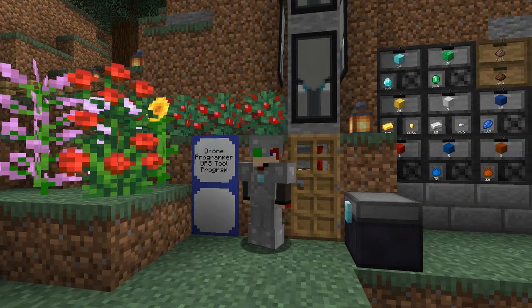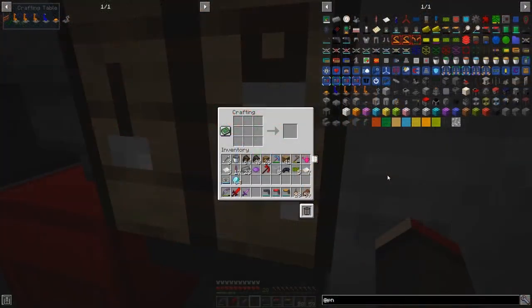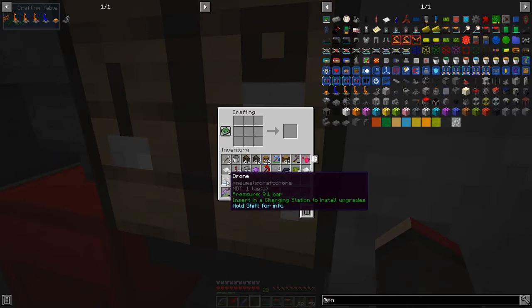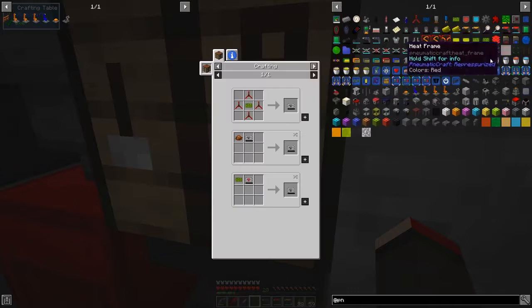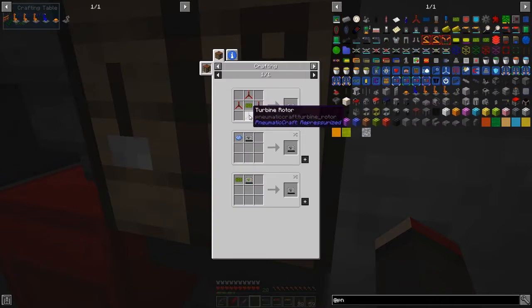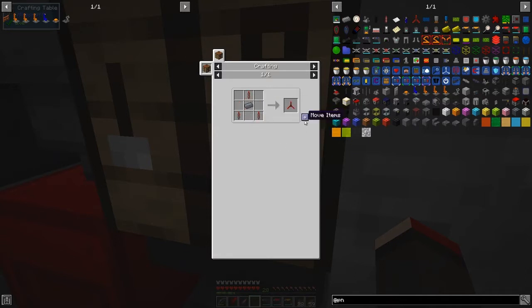Hello everybody and welcome once again to another episode of Pneumaticraft Repressurize from Minecraft 1.15, and today it's drone time. So let's get started — as you can see, there are five things I want to build, including programming puzzle pieces. The first thing I'm going to build is a drone. I've already got some from trading, but I'm going to make one now. All it is is four turbines with a printed circuit board in the middle.